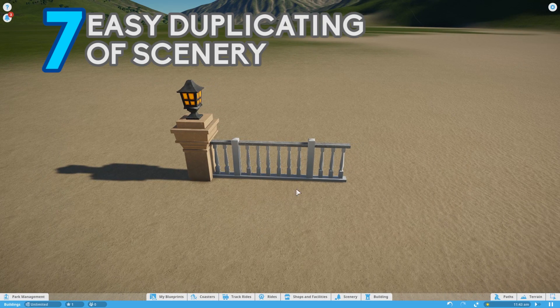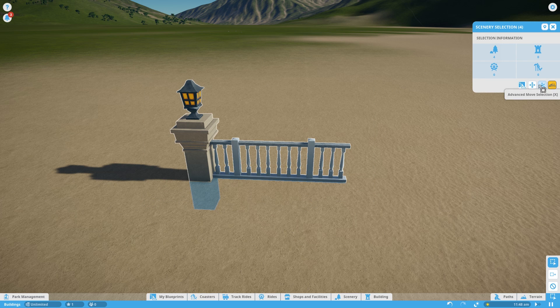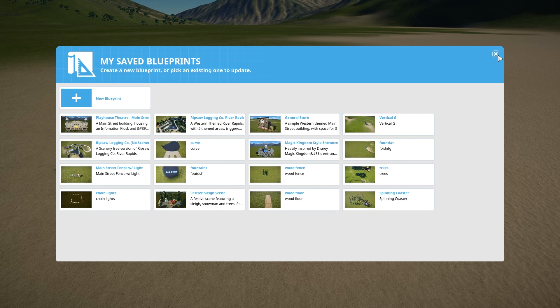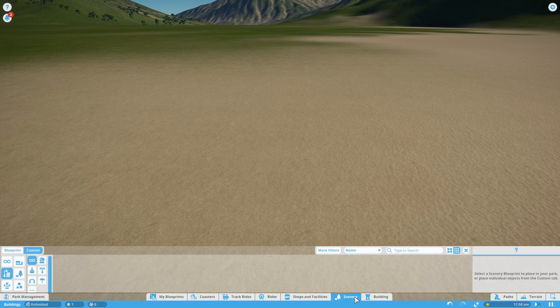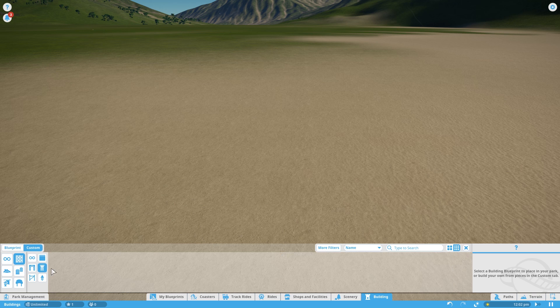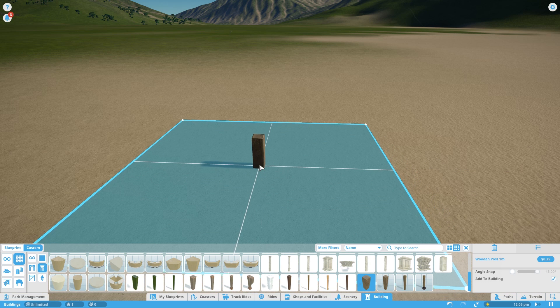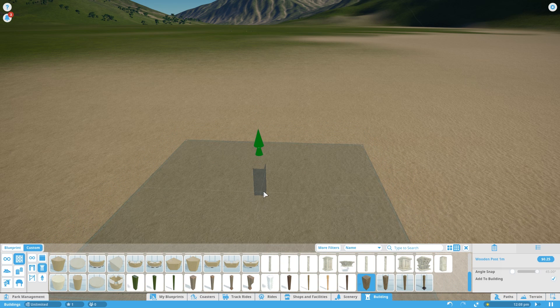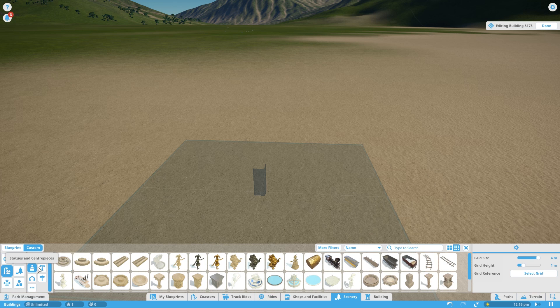If you create a piece of scenery that you're going to repeat a lot, such as a fence or a lamppost, if you create it just out of scenery pieces, there's no way to easily duplicate it — you'd have to save it as a blueprint and keep going to the blueprint menu to place it back down again. But you can duplicate buildings, so if when you're building these pieces you start with a building piece, it classes as a building. Go into Walls, scroll down to Columns, and you'll find a 1m high column with a grid background. This is a perfect piece to start off these buildings with. If you drag it down into the ground so you just about can't see it, then any scenery that now goes on while you're within the grid will be classed as part of the building.